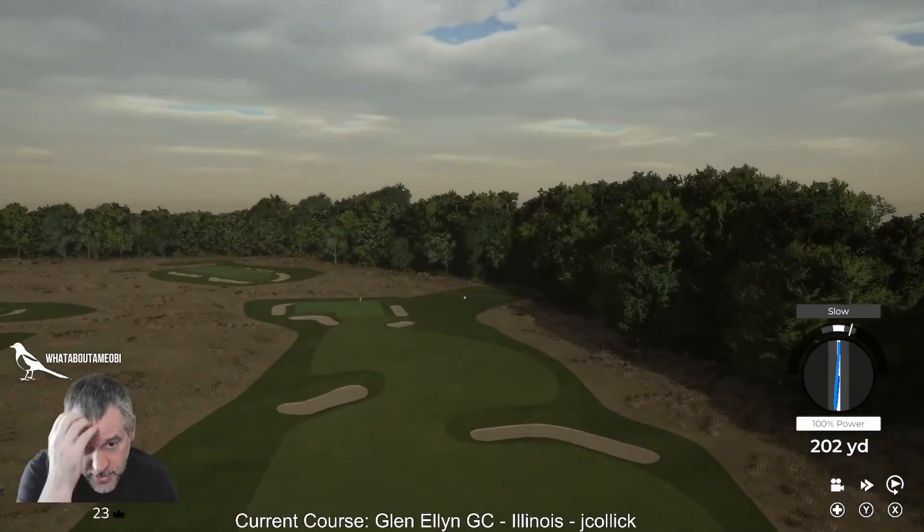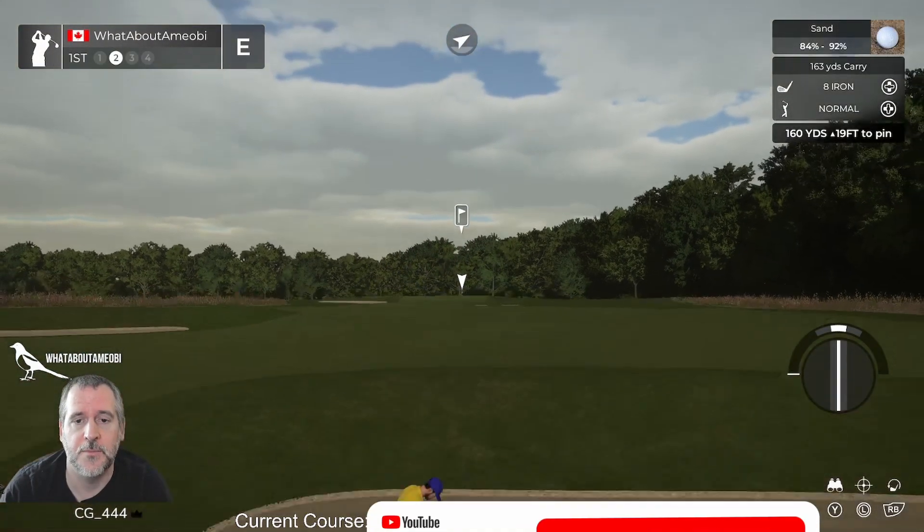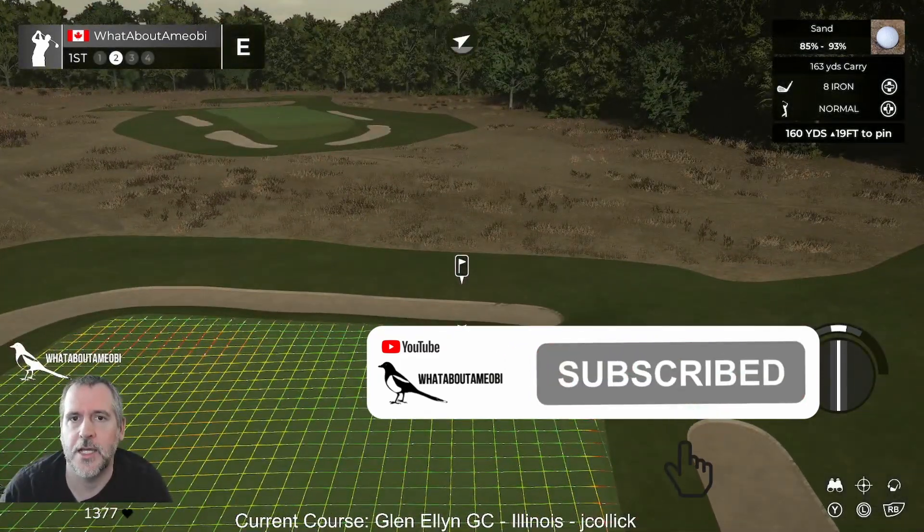Let's just knock the drive straight in the bunker to kick things off. Flat box — basically a flat bunker with a lip. That's a template, I bet.